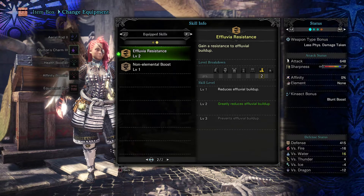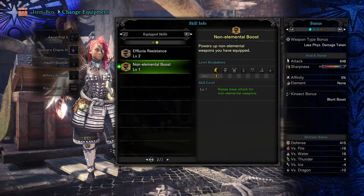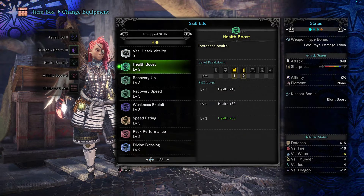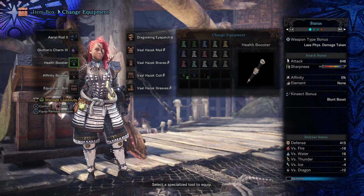Effluvia Resistance comes with the set — level 2 is perfect. A lot of people shoot for 3 but you really don't need it; you usually don't spend that much time in the effluvia anyway. Non-elemental Boost is a gem I have specifically for the Aerial Rod Too, because this weapon only has an element if awakened, which it is not. Plus, with an augmented weapon, the higher the damage you deal the higher the heal, so that all works out nicely.